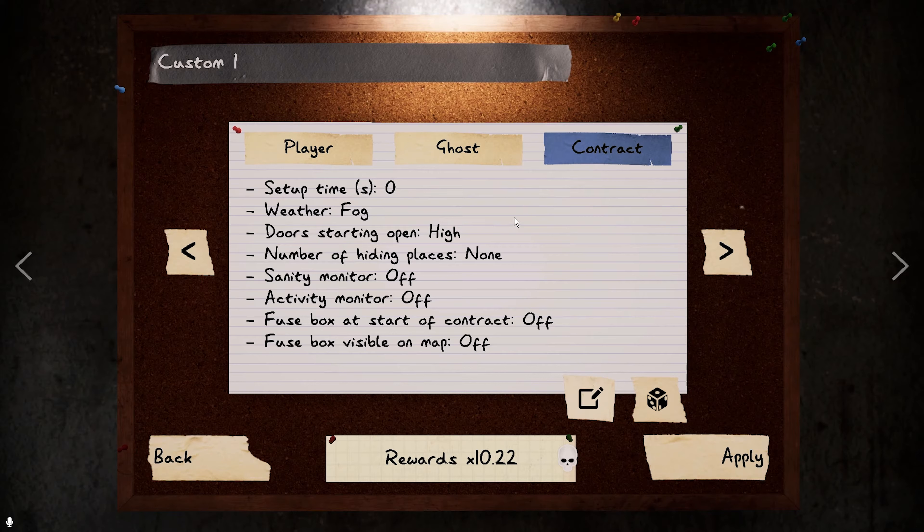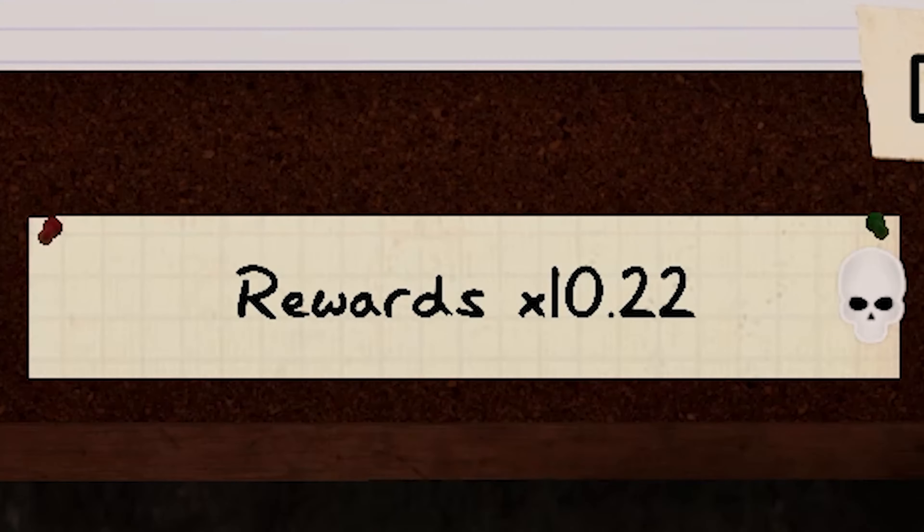Weather — fog. Door starting open — high. Number of hiding places — none. Sanity monitor — off. Activity monitor — off. Fuse box at start of contract — off. Fuse box visible on map — off. And in the end, that gives us a reward of 10.22 times.